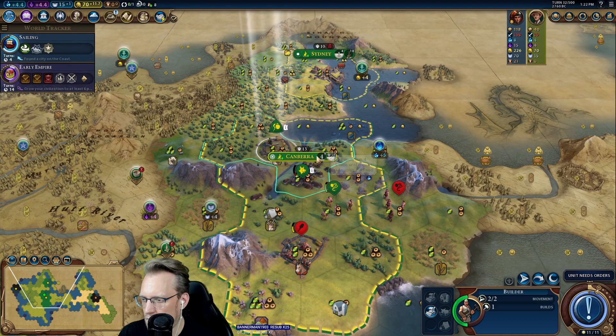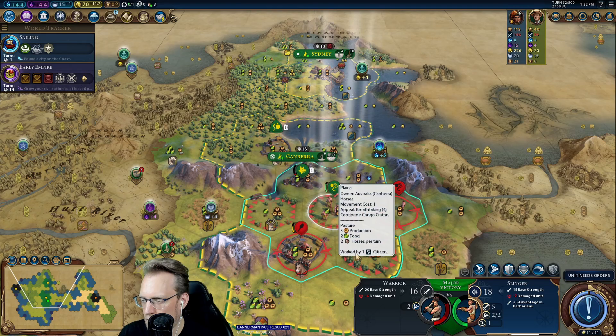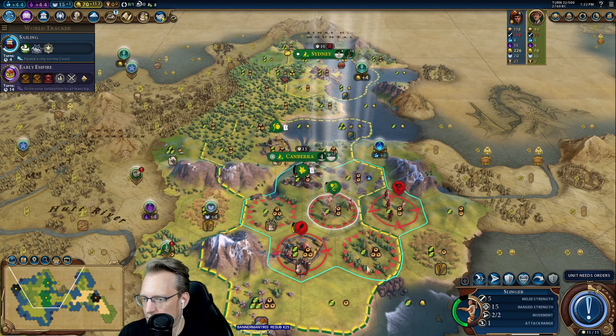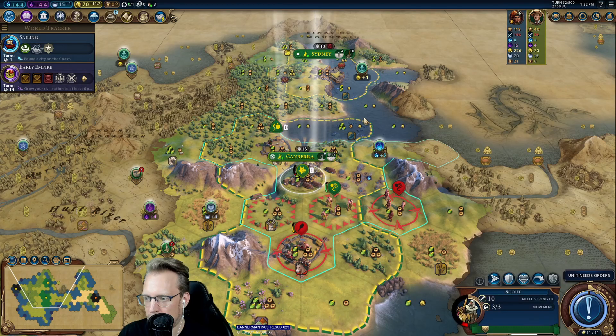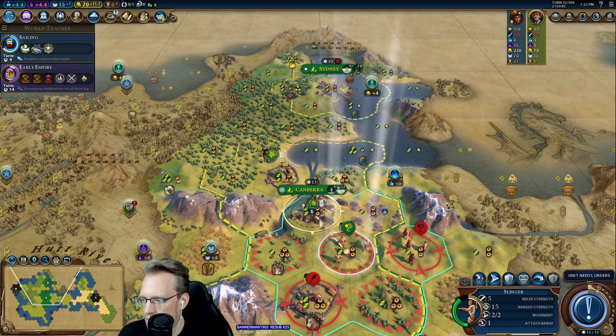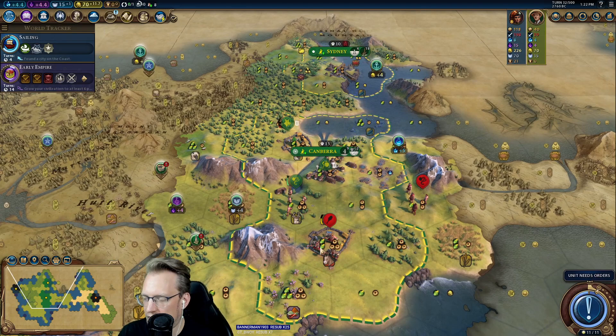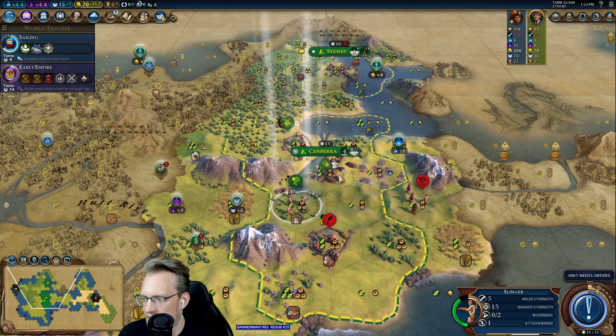I can't survive it any other way. If I attack here, we probably die. We're going to keep the Builder Charge around to clean up, and then also to get this camp eventually. The thing I can do is move here, take an attack — this is the best play, actually. We'll move here; he'll either pillage or attack us. I'm hoping to get attacked and then be able to move in the city center and shoot the Slinger for the promotion. But if it pillages our horses, then obviously no dice.